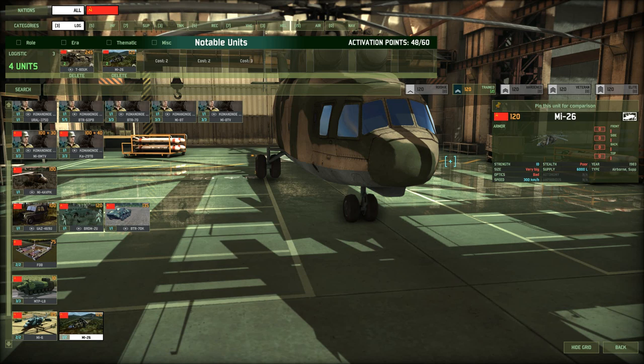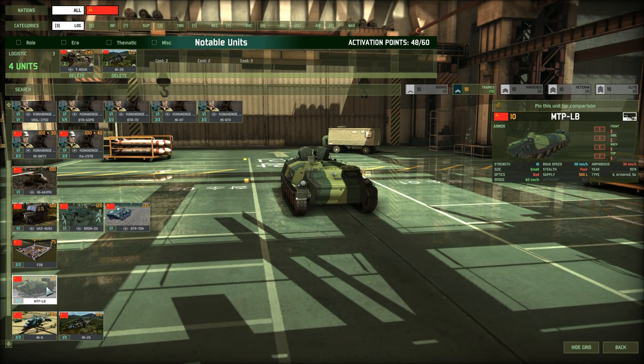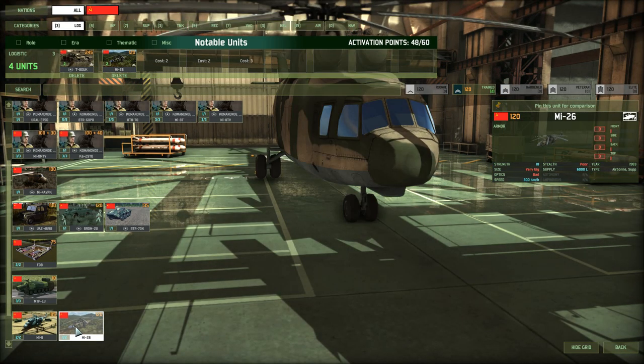With that, keep in mind that these things will ferry a lot of supplies to your front line. But you are better off offloading into, for example, the MTP-LB, and then ferrying the supplies from there to your actual front line units. Because if you do it with the MI-26 directly, you risk losing this very expensive and highly fuelled chopper.